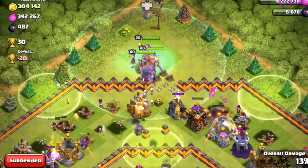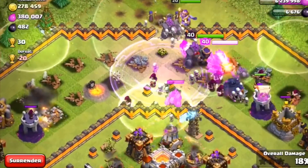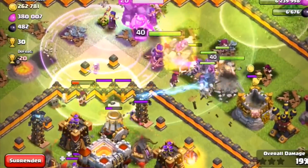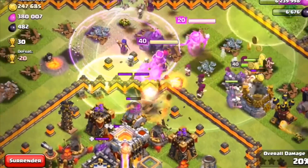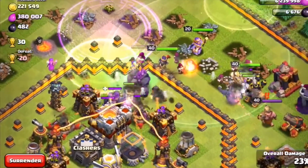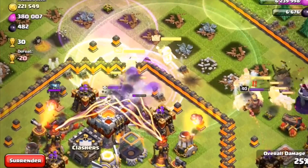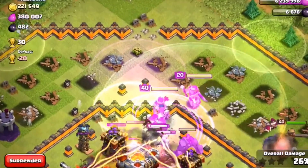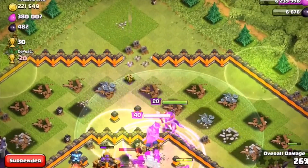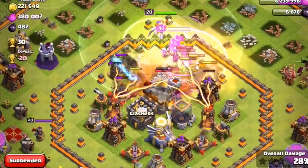You're going to see the inferno towers in action after the heroes make it towards the middle of the base. They're heading towards the center compartment — there's a lot happening. You can also see an air defense on the bottom right that looks a little different; it looks like they changed those up. The multi-target inferno towers acquire targets a lot faster now, which is a new thing added for this update.